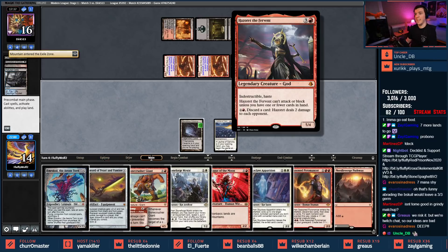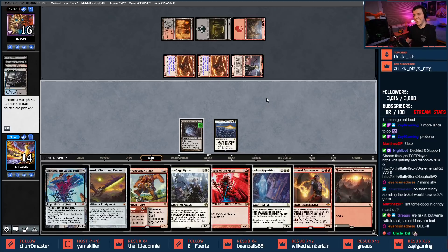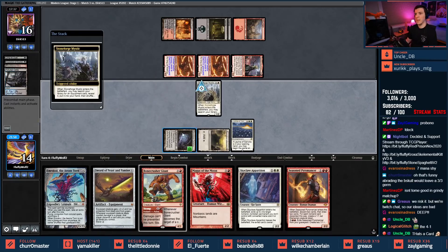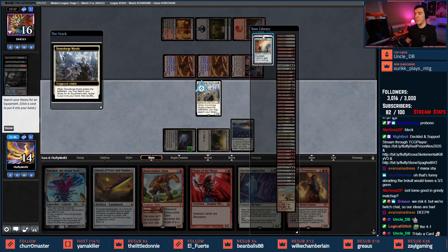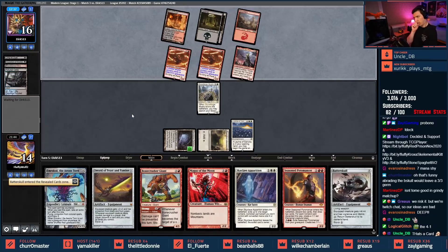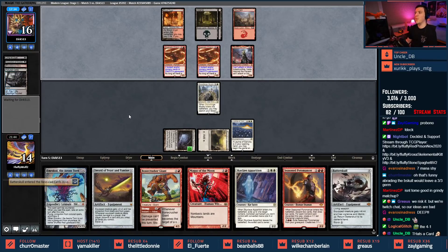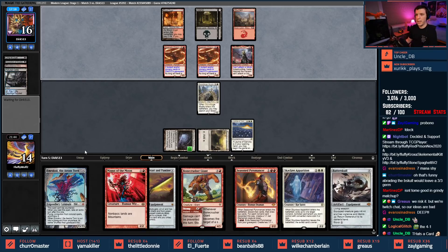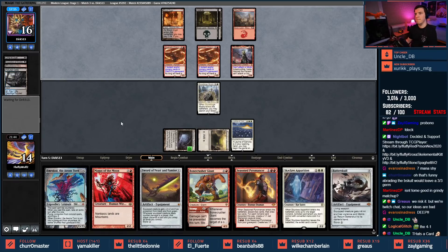This is really bad. Let's see — we can put this on the white side and slap down a Stoneforge Mystic. Go get Batterskull, which is probably what I'm gonna need now. The four-one — no no no no, everyone we got Skyclave! Hold on everyone — we just shuffled our deck. We put some lands on top in perfect condition. Don't worry about it. Never need to play Magus — never need them. We're good, we're fine.